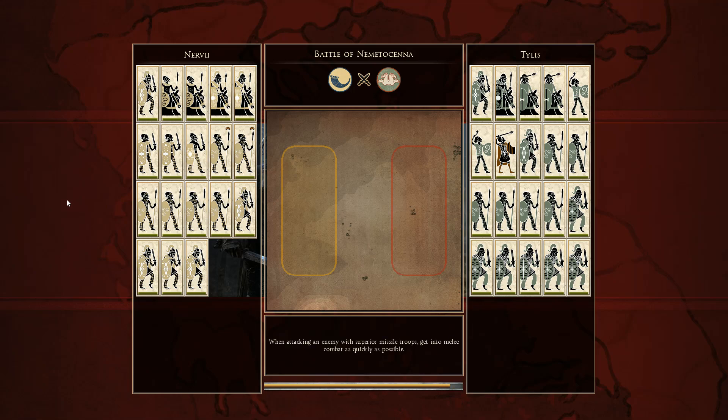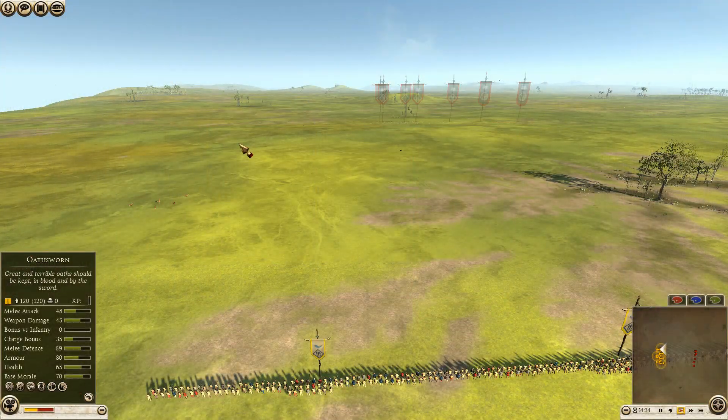Match between Obelix of TGR Clan and Derrta of AVA. Obelix is in command of the Nervii Army, and Derrta commands Tylus.